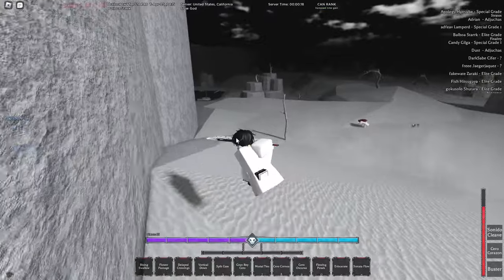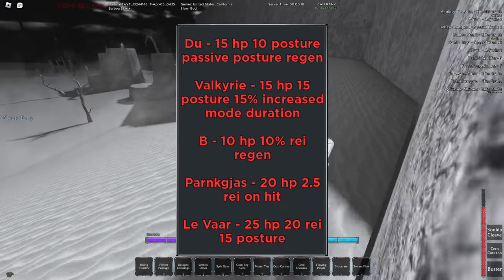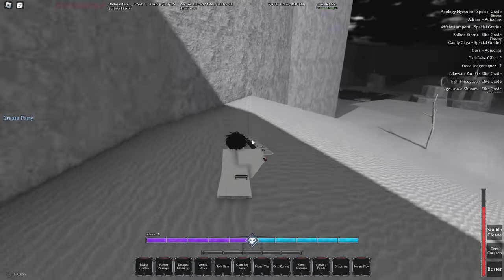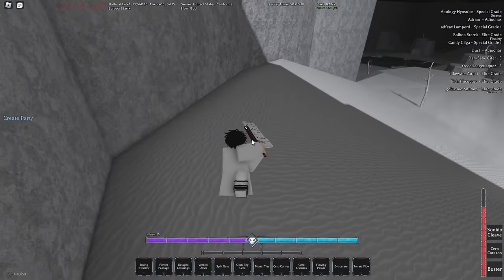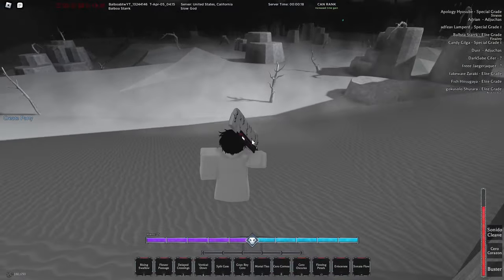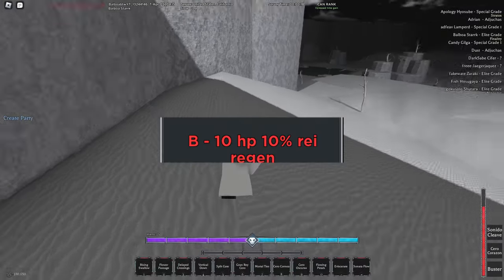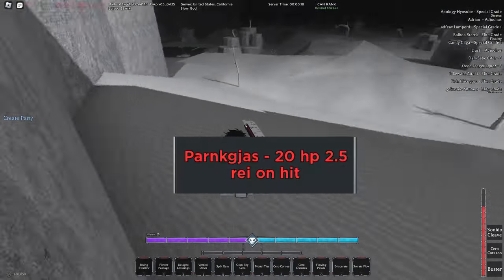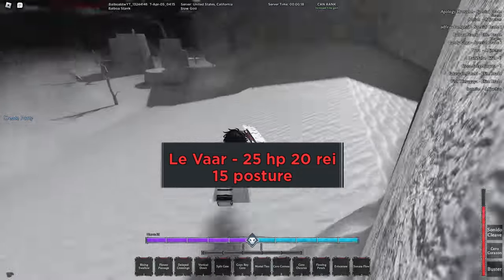Starting off we have Quincy. Looking at all of their clans on screen, they honestly look pretty busted compared to everything else. The first clan gives 15 HP and 10 posture with passive posture regen — it's alright but not what I'd personally recommend. Valkyrie gives more mode duration, 15 HP, and 15 posture. The next one gives 10 HP and 10 reyatsu regen, pretty good. Then 20 HP and 2.5 reyatsu on hit, also really good. And Lafar gives 25 HP, 20 reyatsu, and 15 posture.